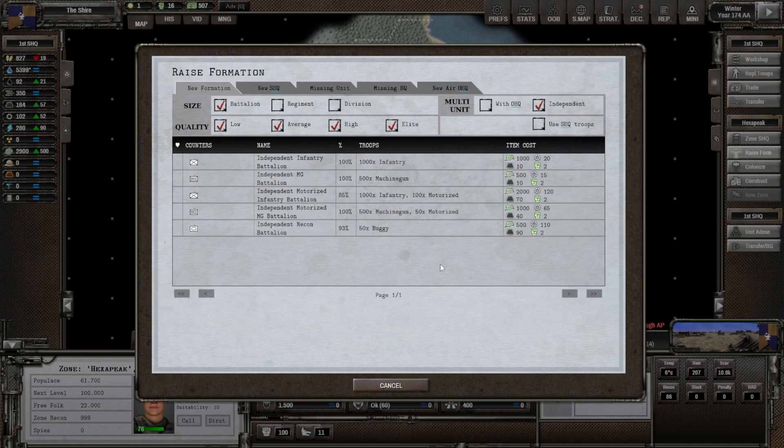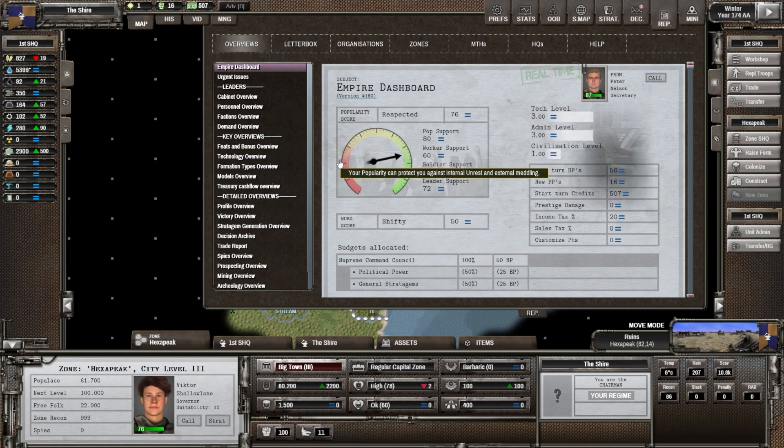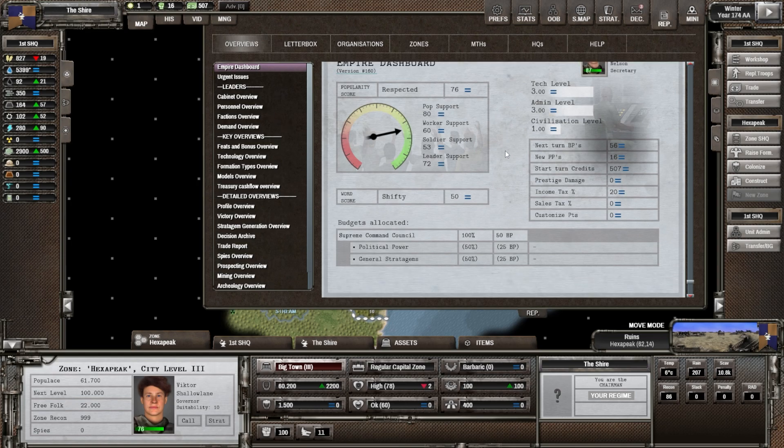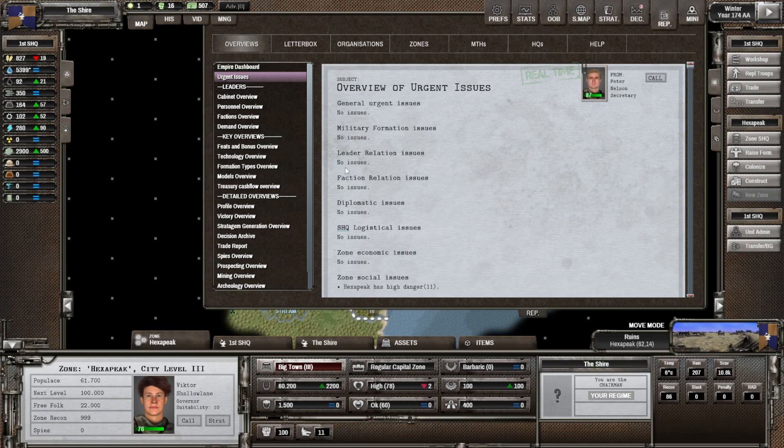But I don't think I'm going to do it yet. Let's go back and focus on looking at our situation. The overview now — there's a lot of information here. The empire dashboard will give us at-a-glance information. Our different councils do everything from getting new tech to taking care of security. We only have the supreme command council right now — the basic council — and they operate using bureaucracy points which you spread out over all the councils to produce different things, like generating stratagems which are cards. Urgent issues — general urgent issues — no issues here.